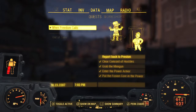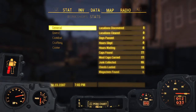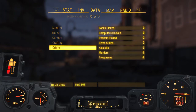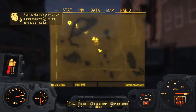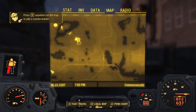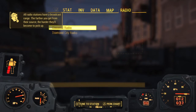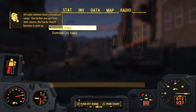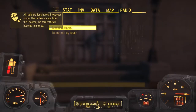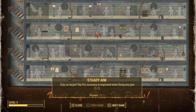Over here you have your data, which tells you your quests. Then it shows you where your workshops are and your general stats — how much you've crafted, your combat stats, quests, and crime. Over here you have the map. It's pretty simple — you use the left joystick to navigate and forward and backward on the right joystick to zoom in and out. Then over here you have your radio — Diamond City Radio and Classical Radio — though you can only reach them within a certain distance.